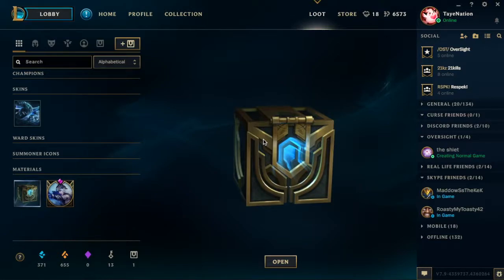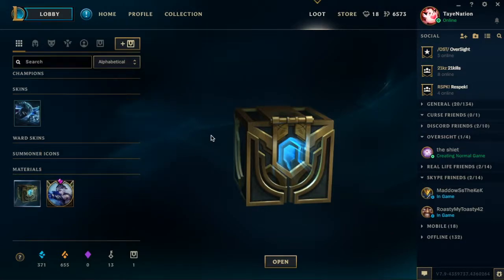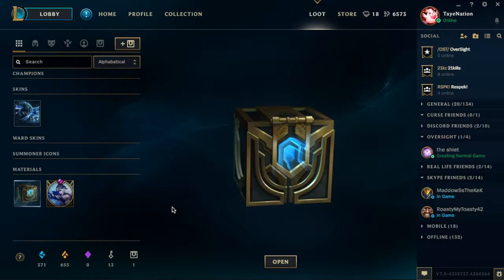I got this one while playing Soraka support and I got an S because I'm an amazing support. Last episode, I got that Yi right here and I ended up disenchanting the Galio skin and I disenchanted my Ward skin as well, and I still don't have enough to upgrade this. Look, see that? I need 20 more. But anyway, I'm about to open this chest, see what I have.